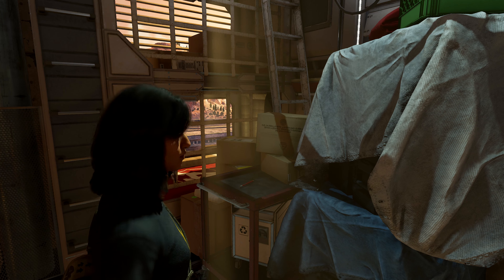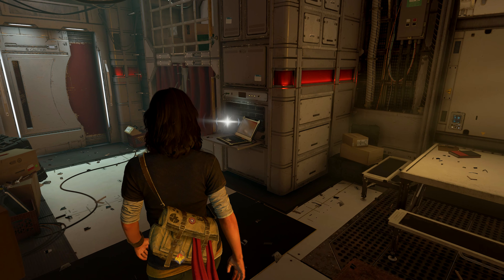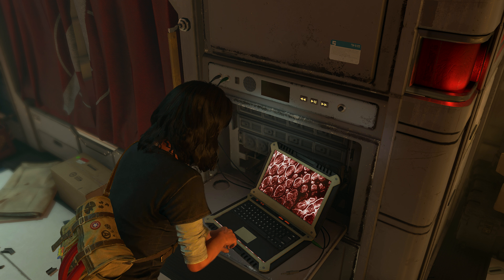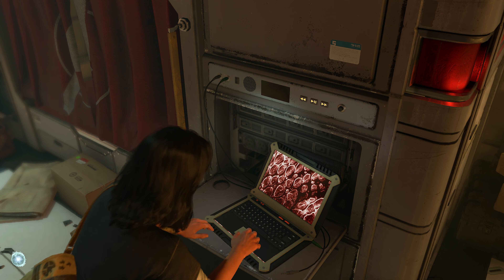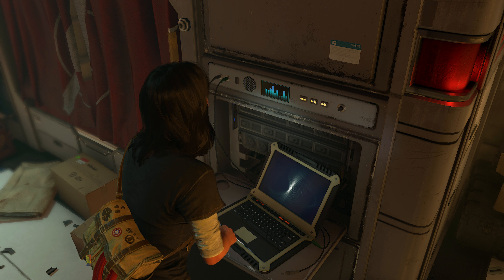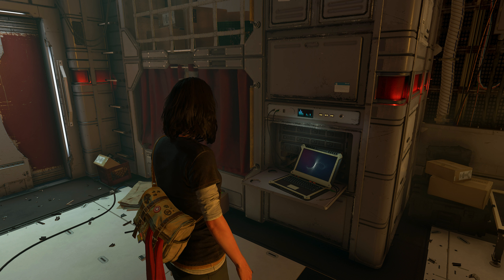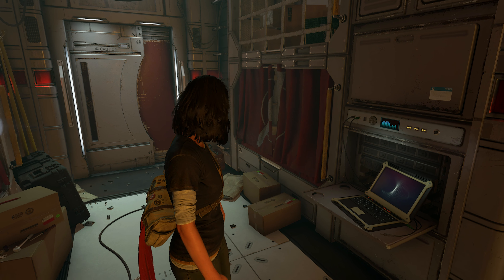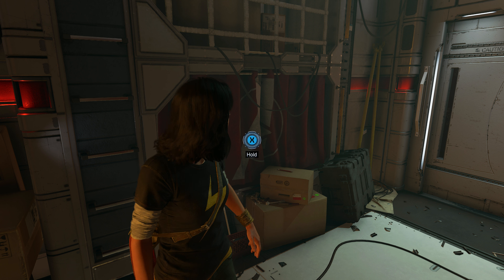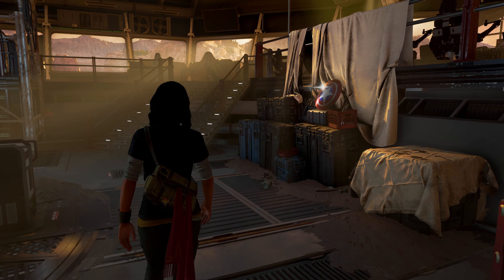Our next discovery of note can be found aboard the Chimera. When you gain access to Kamala's room and interact with her laptop, it plays 'Cheap Thrills' by Sia.